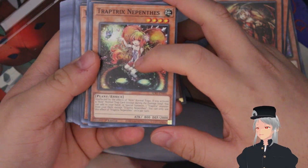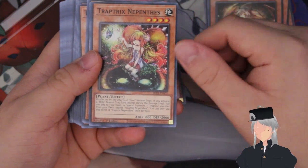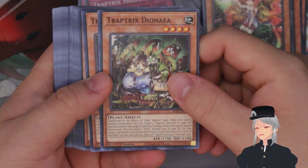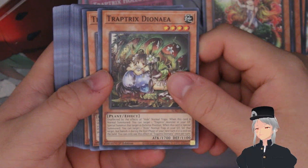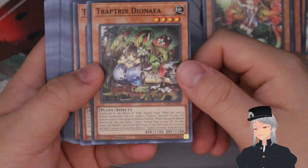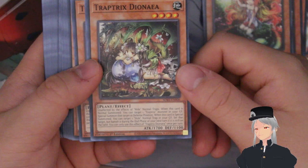Nifentis is the plant Trap Tricks monster — if you activate a normal trap except a damage step you can add one to your hand or special summon one Trap Tricks monster from your deck except Nifentis. Next up is Trap Tricks Dionea. When this card is normal summoned you target one Trap Tricks monster in your graveyard and special summon it in defense position. When this card is special summoned you can target one normal trap in your graveyard, set it, but banish it during the end phase of your next turn if it's still on the field.